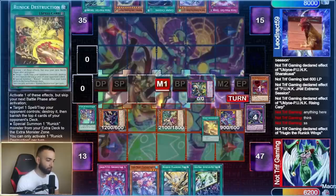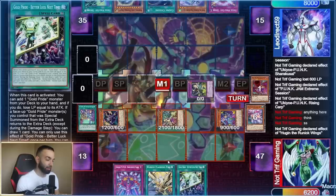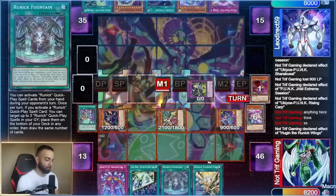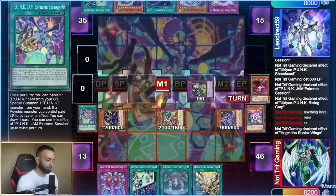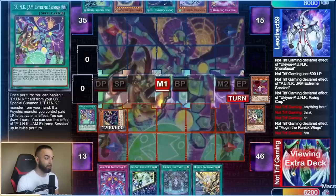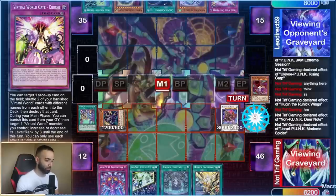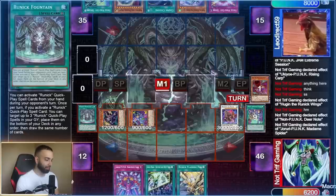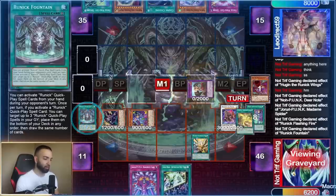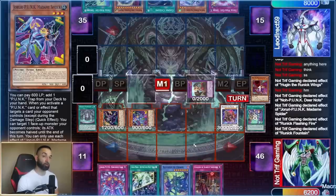I summon a Runic, get Hugin, discard Carry because I already have another way to Carry. I get Runic Fountain so I can draw later. I already drew twice with the Punk stuff. I synchro into Level 10 — not even Level 8 — to make sure I'm protected from Nibiru. He had Nibiru but Deer Note's effect will trigger the special summon. I special Fountain and use Flashing Fire to summon a Level 3 for Rank 3 plays, then draw two. I draw Souls and Scarlet — this deck synergizes absurdly.